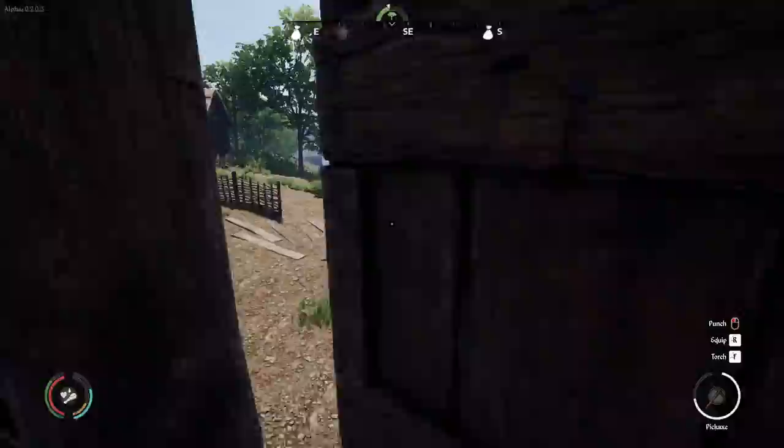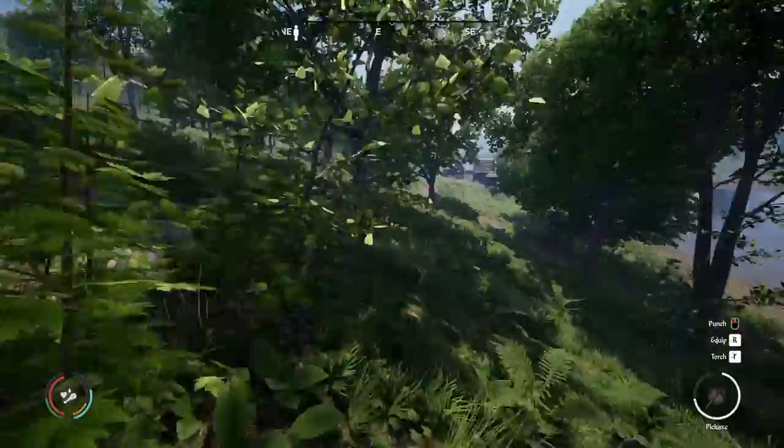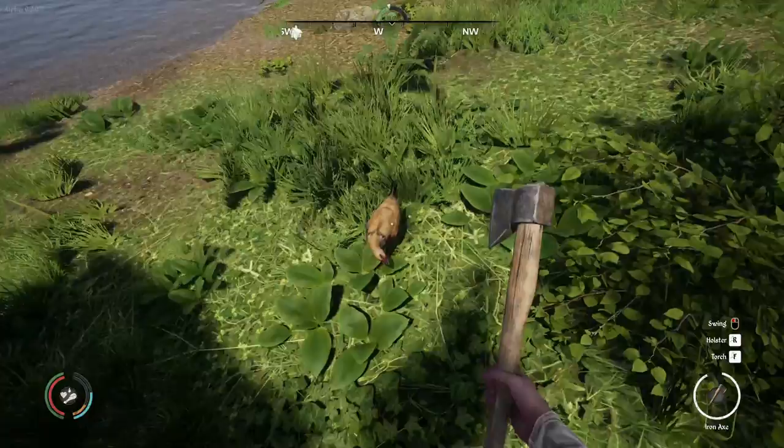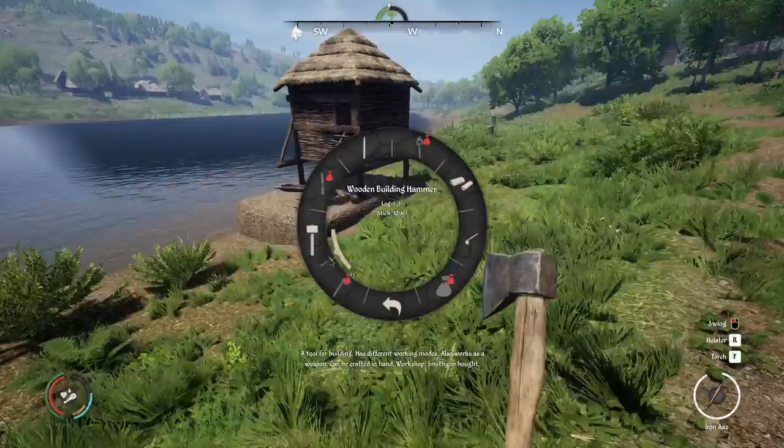So yeah, we'll get working on a pigsty. And then once these flax fields are done, we should earn a decent amount of money, so hopefully we can at least buy one pig today. Where did my chicken go, by the way? Oh, there he is. Should I build fences? I don't know if these guys are gonna wander off or not. He seems to be happy — nothing wrong with free-range chicken. So yeah, I'm gonna build the pigsty right by this thing, if we can. This terrain's getting harder and harder to build things.